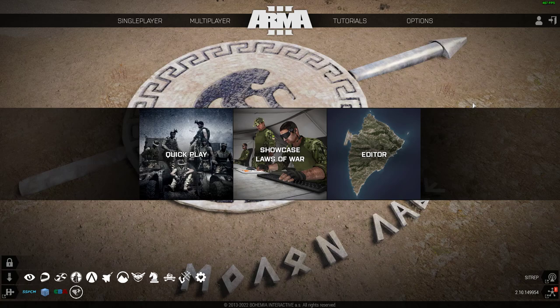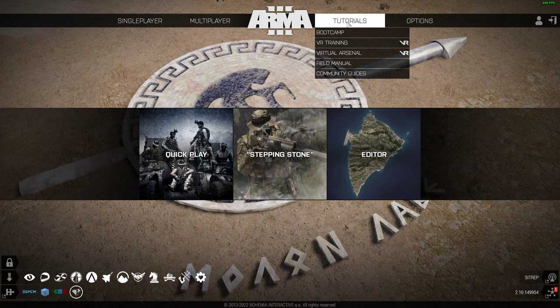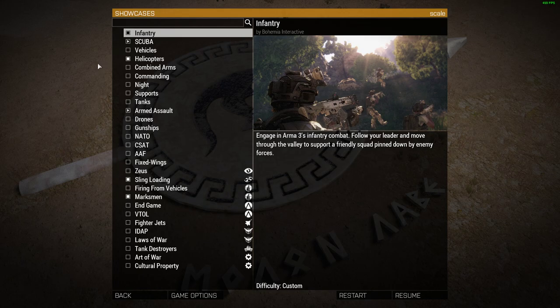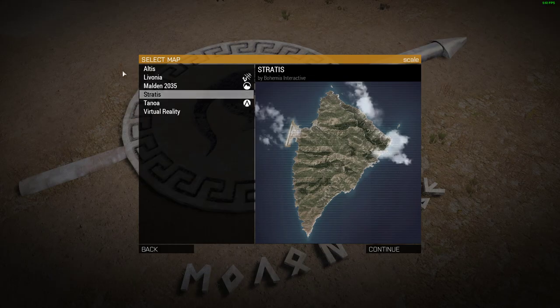Hi everybody, welcome back to Arma 3. I wanted to do a quick beginner's guide tutorial about flying helicopters — some hints and tips to help you if you're struggling with the wingless birds. I highly recommend you go into the tutorials and the VR training; there's some good helicopter training in there. You should also try the helicopter showcase in single player. Now we're going to jump into the editor, spawn in a helicopter, and show you some basic exercises to get you used to the controls and understand a little bit of the physics.